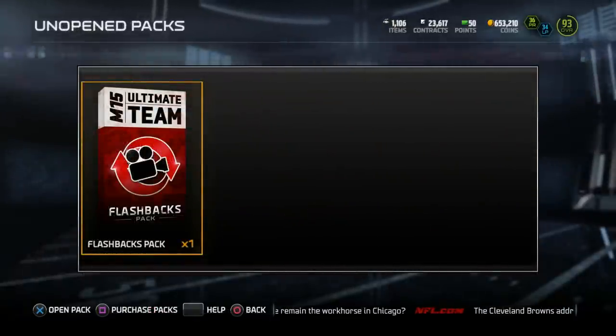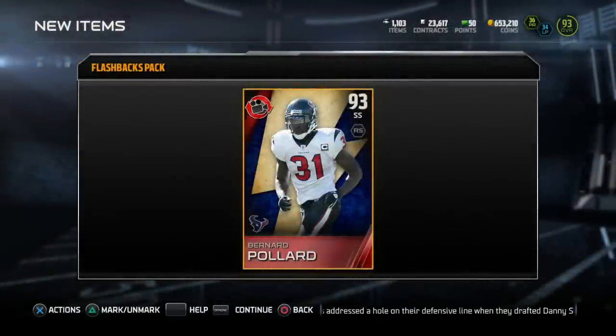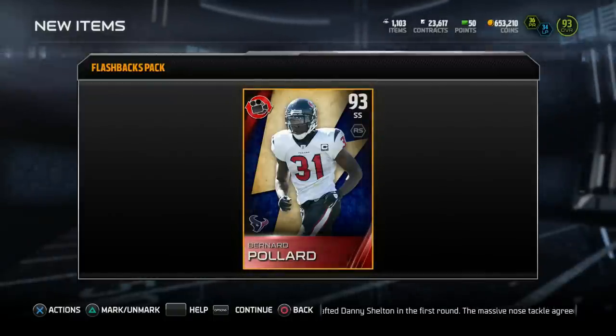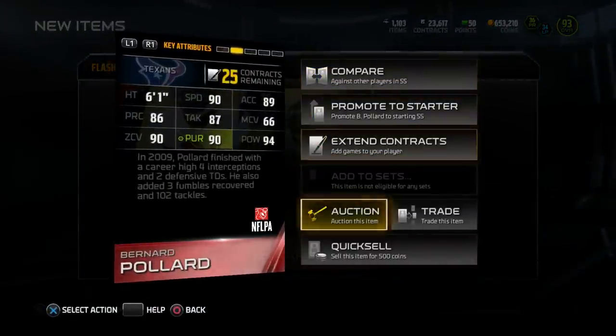Once again looking for Joe Montana, but I won't complain about a flashback Revis. I'm pulling way too many flashbacks — it's time to clutch a pull. What is it? No — it's a Bernard Pollard. Damn it. My last pack I got Plaxico, who was a fire pull about 5 months ago but is now a really bad pull, and this Pollard is pretty bad too, probably going for like 20k. I'm taking L's on these flashbacks.